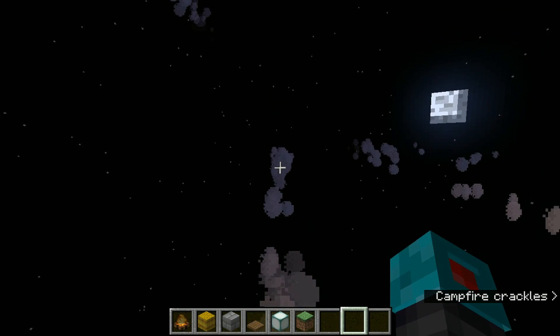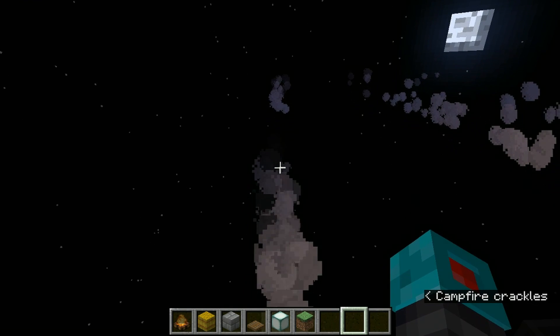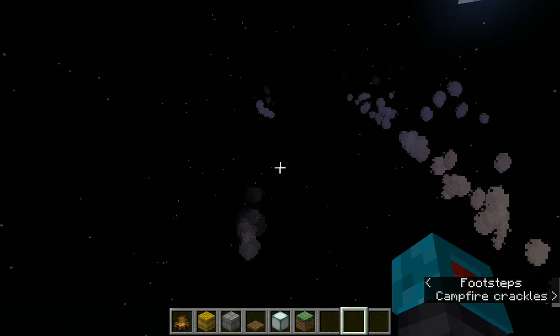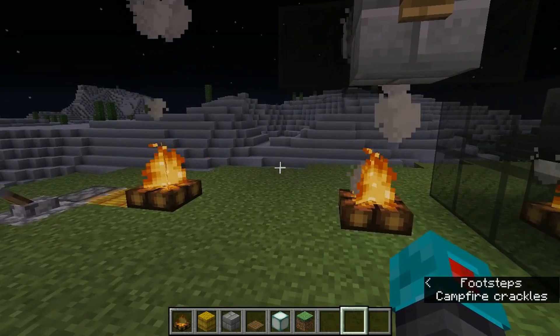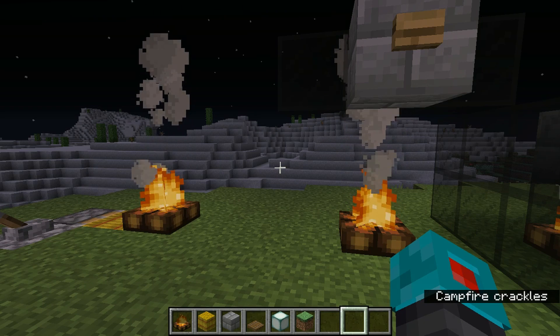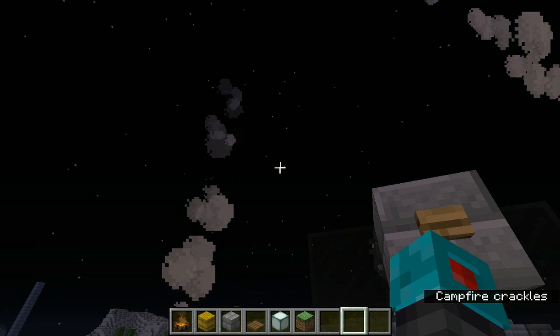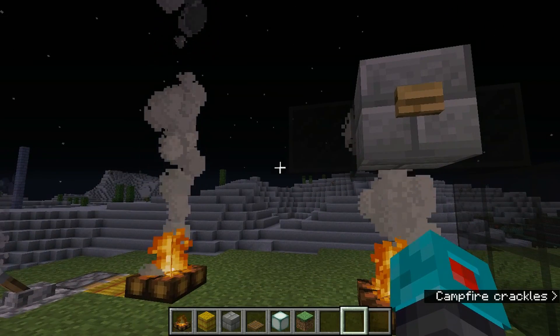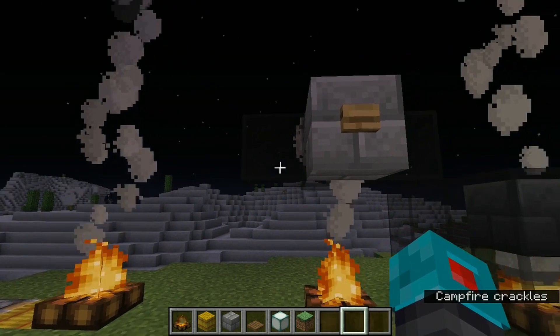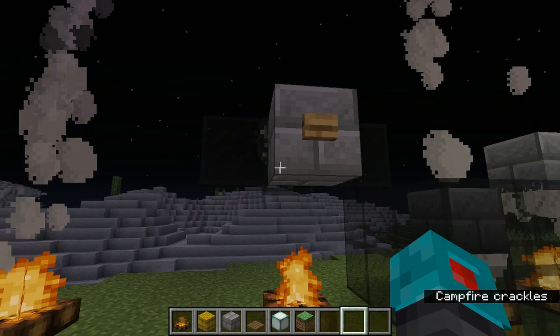You can see that short puff right there and then a long signal right there. That would actually allow you to send Morse code signals if you wanted to. I thought about making a Morse code SOS machine, but decided not to just because I don't think most people who play Minecraft know how to read Morse code — I know I sure don't, I would have to look it up. But if that's something people are interested in, let me know and I will definitely make that.